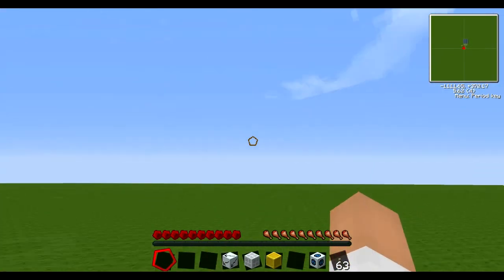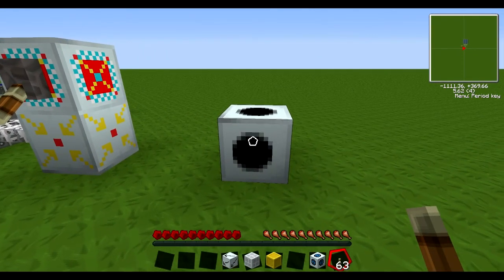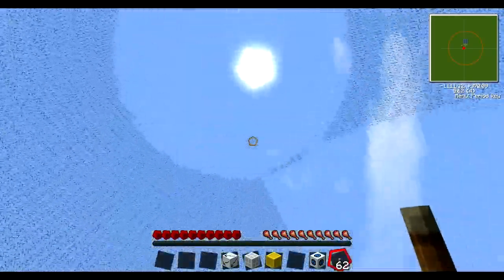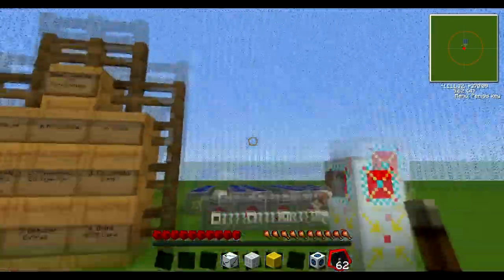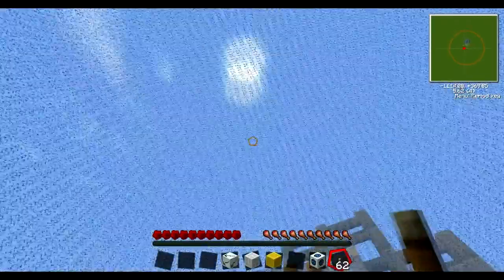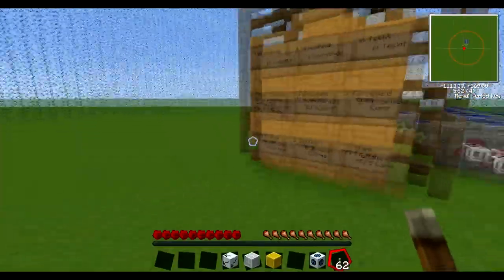You'll notice nothing's happened. All you have to do is put a lever on it, or give it any kind of redstone signal. Turn it on, and look at that — a lovely dome is being generated. Obviously it's a bit of lag because it's a huge dome, about 64 blocks or so. There it is.